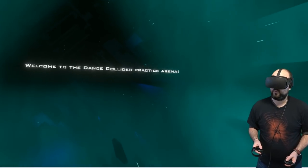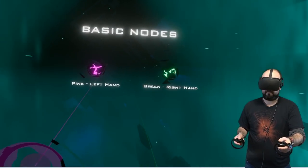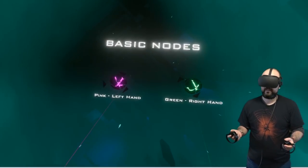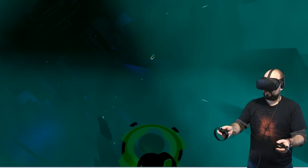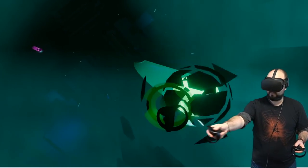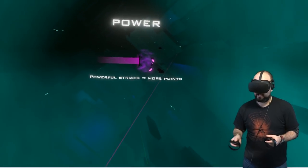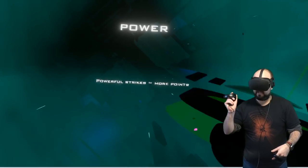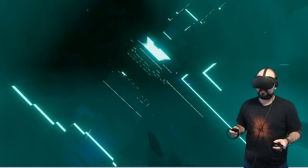Welcome to the Practice Arena. Strike the pink node with your pink collider. Strike the green node with your green collider. Pink with pink, green with green — boom! Well done. You can strike nodes in any way. The more powerful you strike, the higher your score. So we've got to hit them harder to get more points.